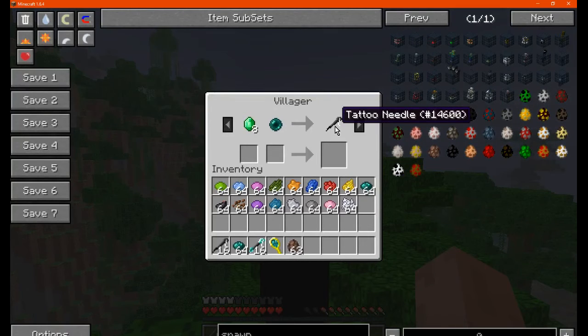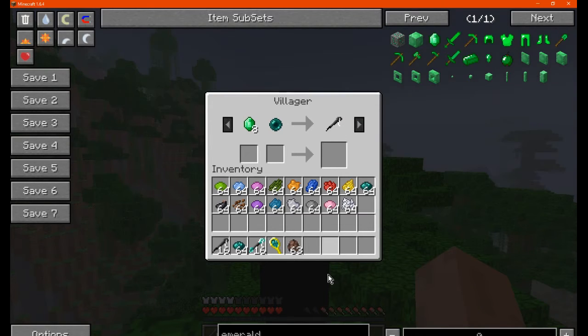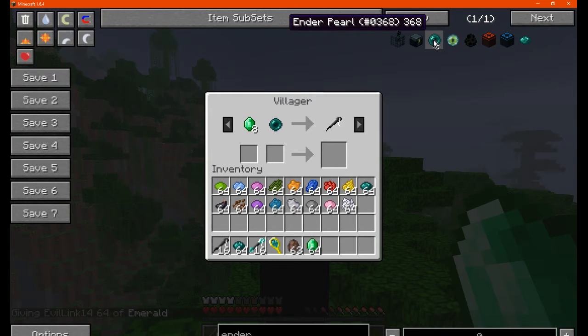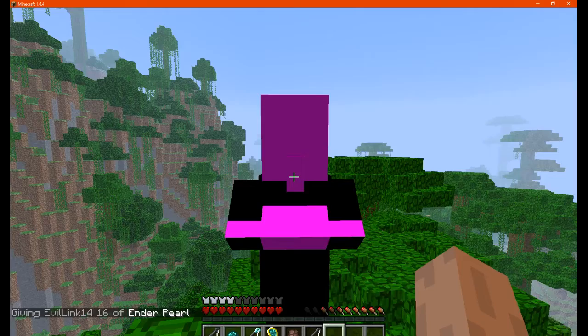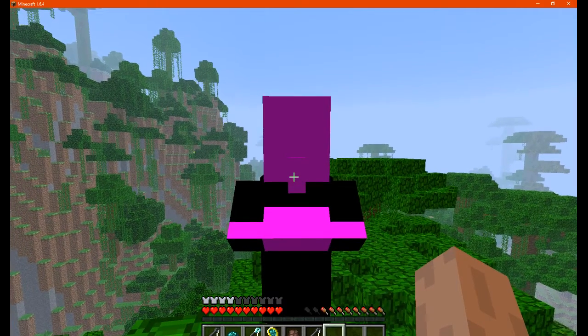Obviously if you want to trade, you'll need 8 emeralds and an ender pearl to get 1 tattoo needle. I'll do the trade now and see what other trades they have.